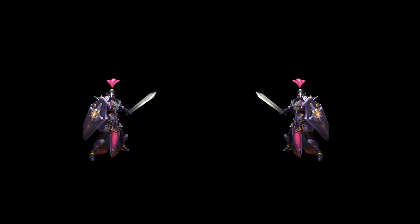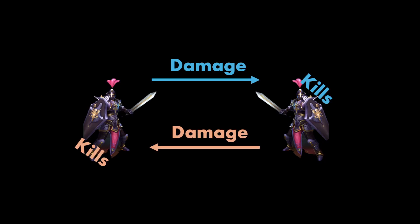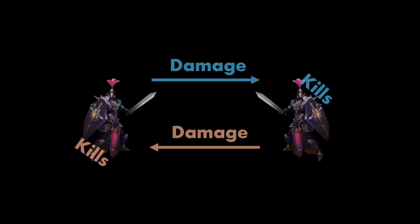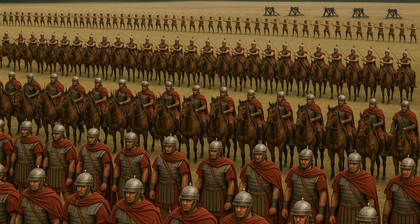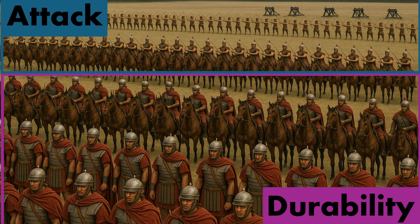Let's visualize a simplified PVP encounter. One layer of grounds attacks one layer of ground troops — each side attacks the other, deals damage, and kills some troops. This happens in multiple rounds until all troops on one side die. In the full battle, ground and cavalry are in the front lines as the vanguard, and archers and siege are in the rear guard. Optimally, you want a vanguard that can block the enemy as long as possible while your rear guard attacks — high durability for the vanguard and high attack for the rear guard.